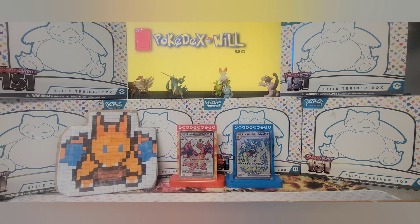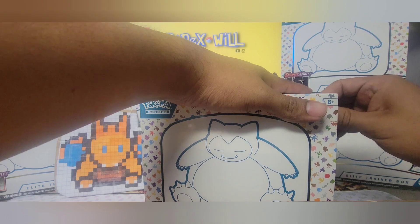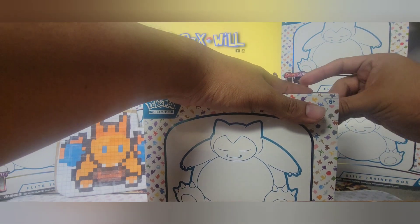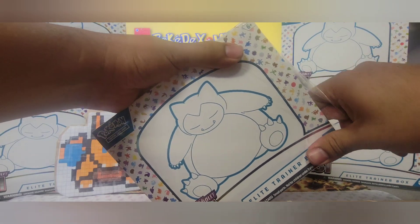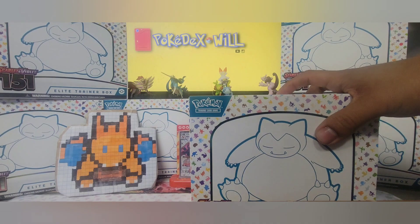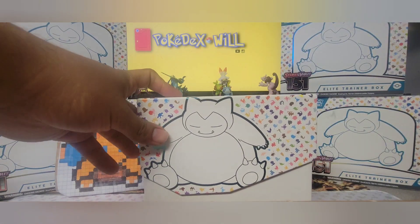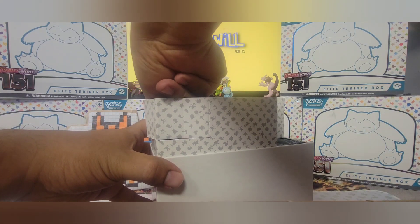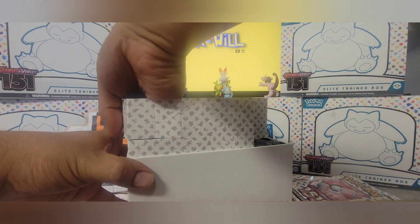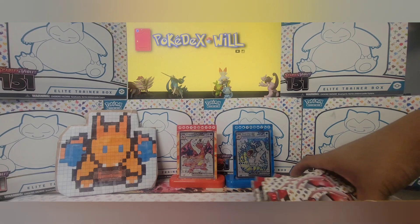All right, welcome guys, we're going again. It's a 151 ETB, so yet another Elite Trainer Box and we're just jumping right in. Let's see what we get — sometimes these boxes don't make it easy. We're just gonna pop this open and get our nine packs out. All right, let's begin.